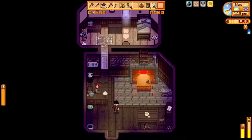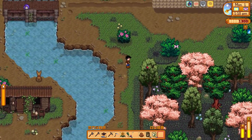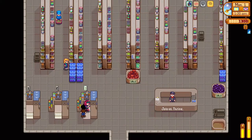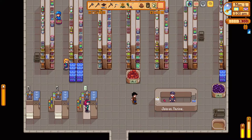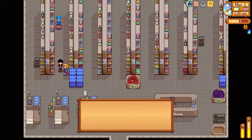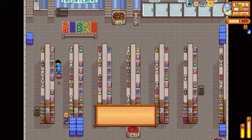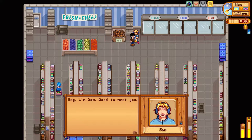Clint: 'Hi, I'm Clint, nice to meet you.' See you later, Clint. The mountains have a cutscene so we'll head there. I also want to go inside JojaMart: 'Hey, you're new around here right? Well, let me tell you - this town is filled with weirdos and I'm definitely one of them.' Morris isn't a full NPC yet without Stardew Valley Expanded installed. I also have Immersive Shane installed. And here's a cool version of Sam: 'Hey, I'm Sam, good to meet you.'